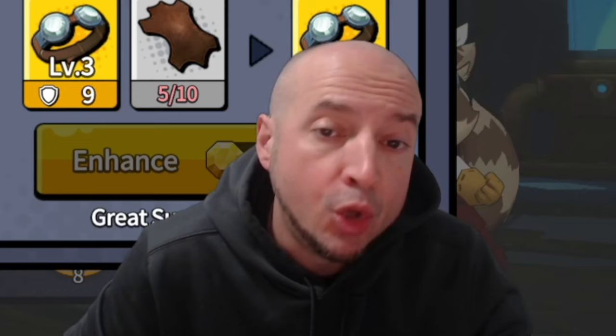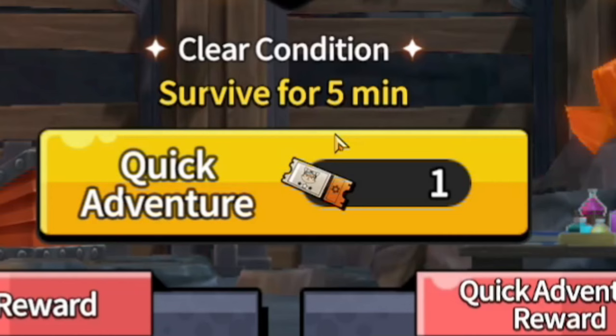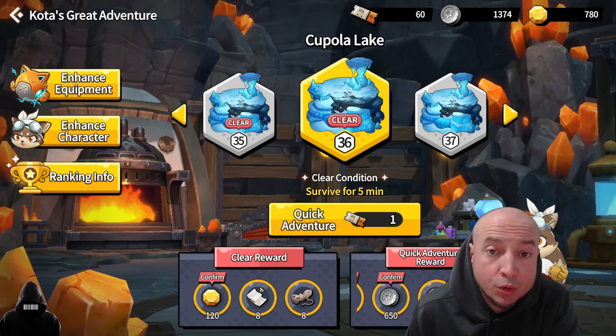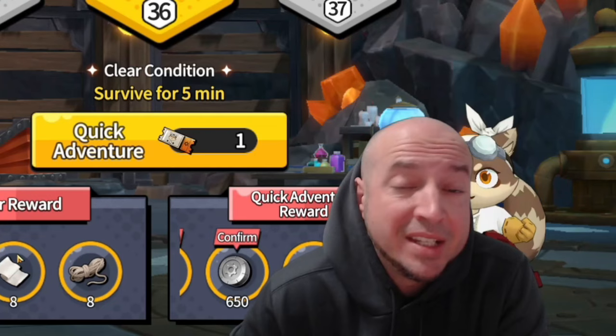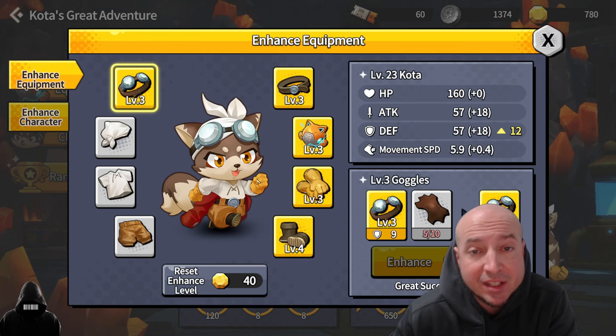Enhancing equipment — you will want to max this out at some point. Once you're going up the stages, all the stages that you've completed previously you can quick adventure. You will want to shoot for the materials that you actually need. You do get more if you do it manually, but this takes up a ton of time, so you might just want to quick adventure. By stage 60, you definitely want to max these out.